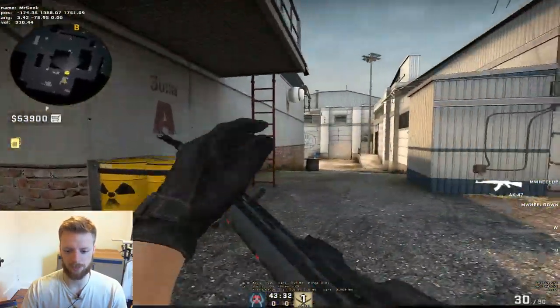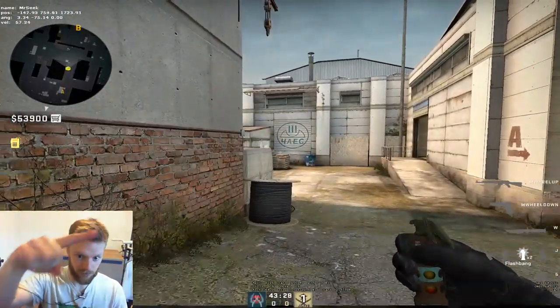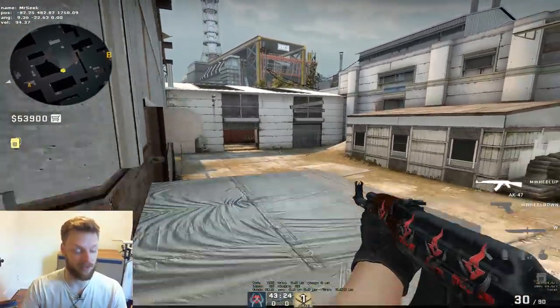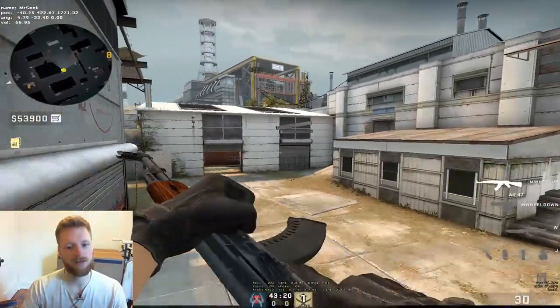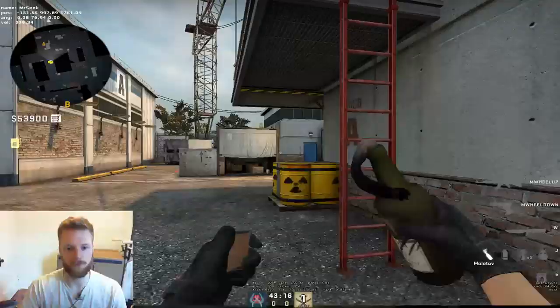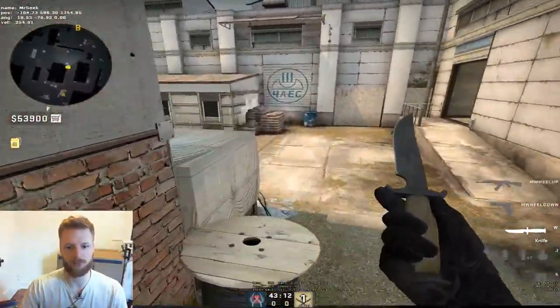If we're doing three B, I'm the rotator so I'll be going B. Savage will be in the middle vent area, and I'll be helping Savage get into the vent when he's pushing it. I'll be pushing A with Bushy when we decide to push A.